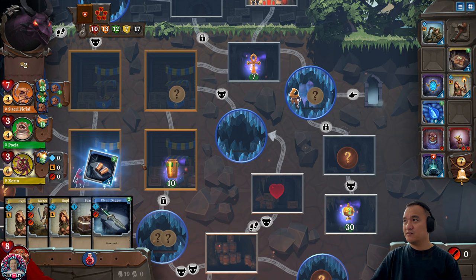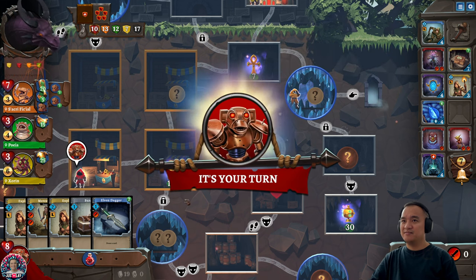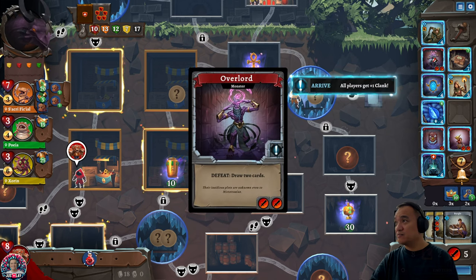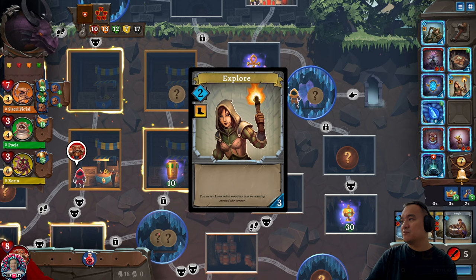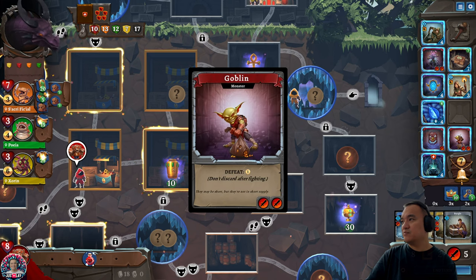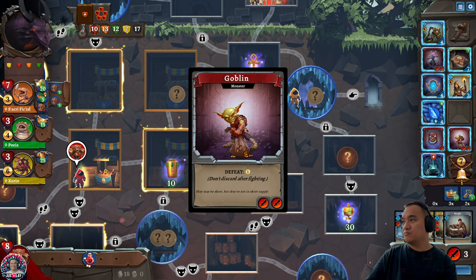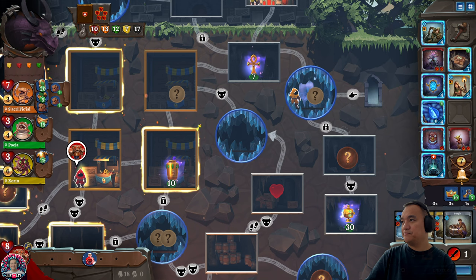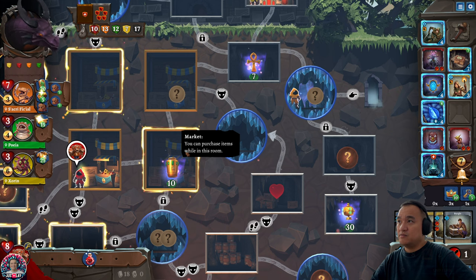Okay, hopefully we get something. We get 5 swords! That means we get our 2 attacks. Draw 2 cards only. We need 2 golds though. What do we have here? Yeah, I think we need this. And then we can buy the key. And then we just do this for 2 movements. This one has a key. It doesn't have one. So we can go here. I think we can get this as well.